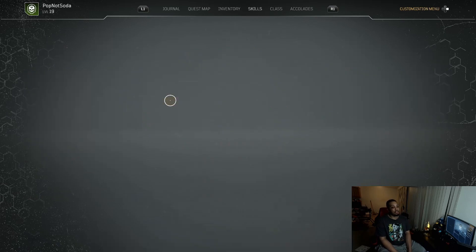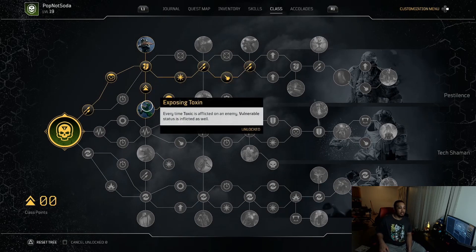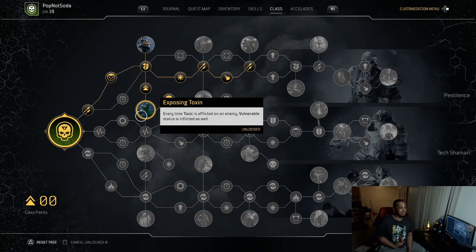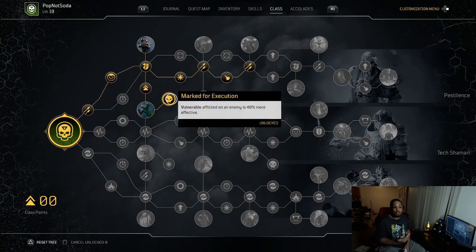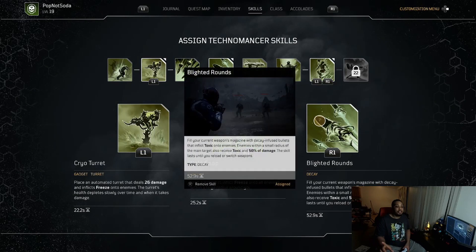What does this synergize well with? Let me show you my build — I'm working on a toxin build, and ironically this works very well with the perk Exposing Toxin. I know a lot of you are going to say use Exposing Frost, but no — you want Exposing Toxin. You don't want to double dip into the same element you already have. Exposing Toxin mixed with Blighted Rounds: every time someone is toxic, they get the vulnerable state, which marks them for execution — 40% more effective.